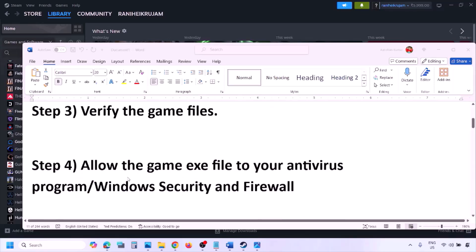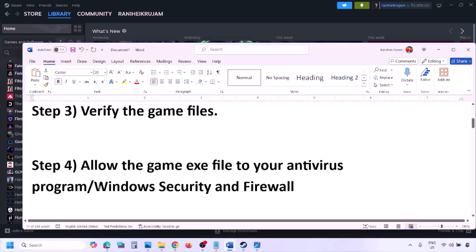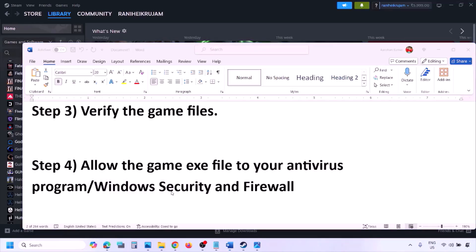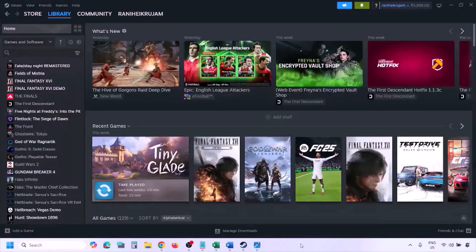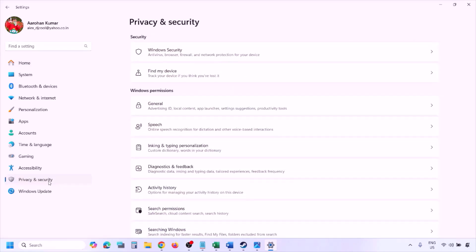The next step is to allow the game exe file to your antivirus program. If you have any third party antivirus like Avast, Norton, Bitdefender, or McAfee — whichever antivirus program you are using — make sure that you allow the game exe file to your antivirus program. If you are using Windows Security, allow the game exe file to Windows Security. To add the game exe file to Windows Security, open Windows Settings and then go to Privacy and Security if you have Windows 11.